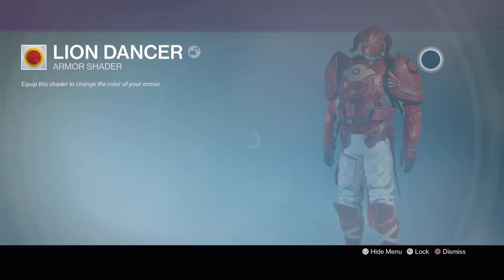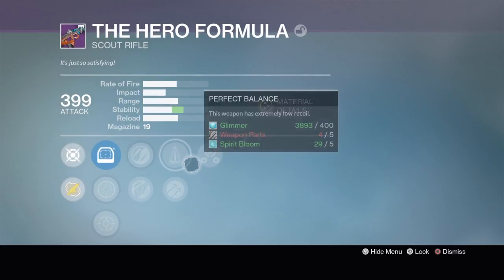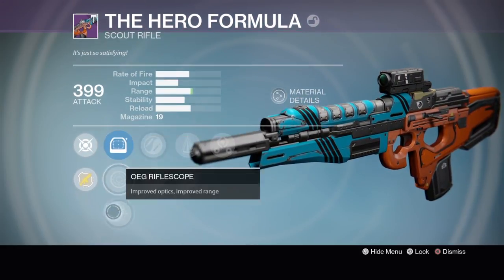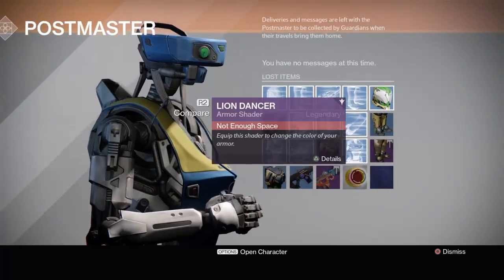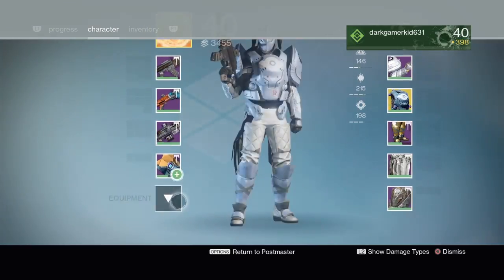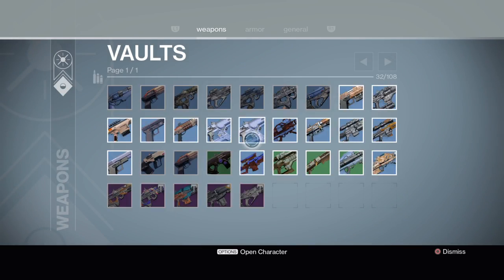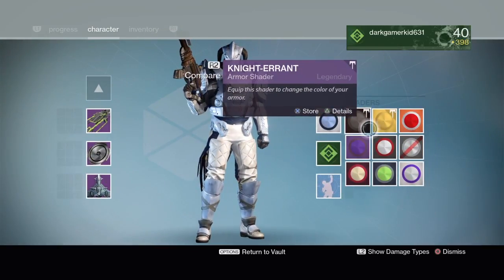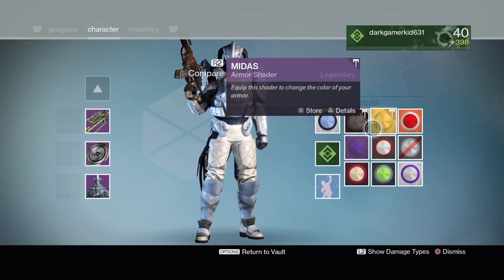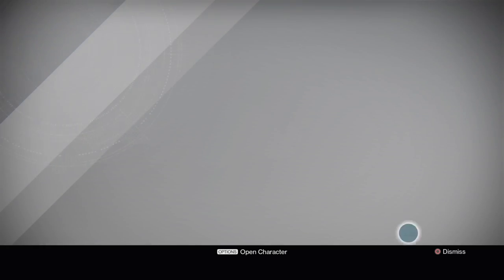Oh my goodness — Lion Dancer! What does this look like? I actually really like Lion Dancer — when did I get that? Oh, this is the Hero Formula I was talking about guys — I got Third Eye, Perfect Balance, Hammer Head, Icarus, Zen Moment, and Rangefinder with Red Dot. That's actually a really good roll to be honest. I'm going to put some shaders in my vault. I'm gonna get Lion Dancer and put it on.